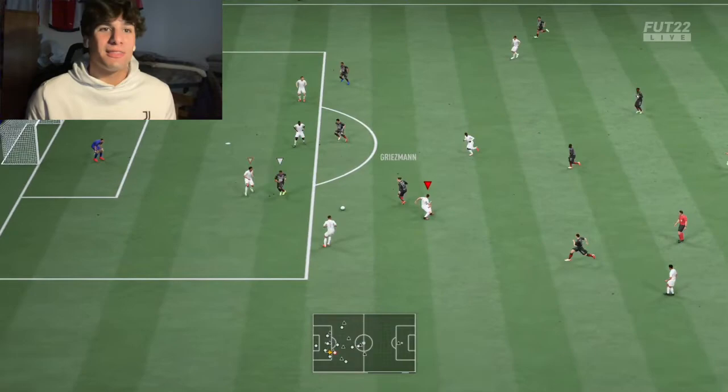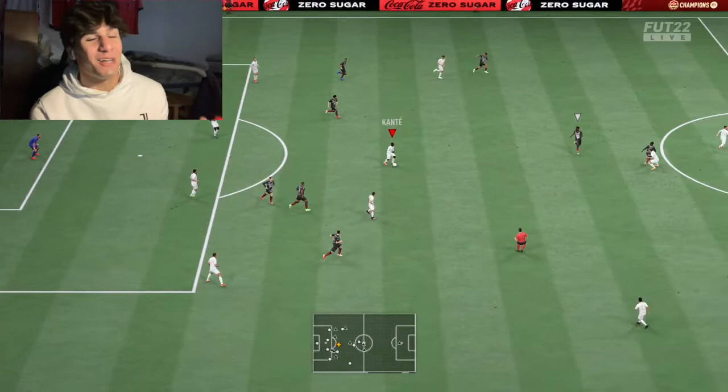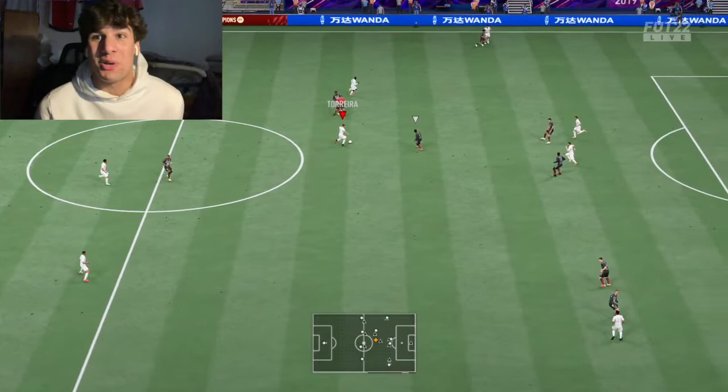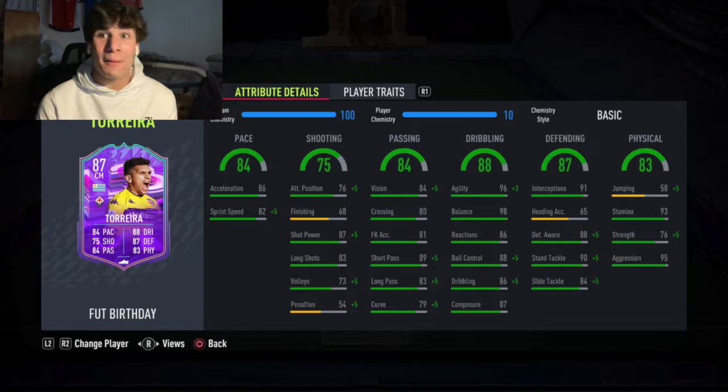Looking at the defending stats, his heading accuracy is obviously terrible because this man is not going to be heading the ball, so you might want to pair him with a taller midfielder. I was playing him alongside Team of the Year Kanté but I didn't have an issue with it. I'm just saying problems could arise if you're going against a crossing merchant with someone like Haaland or Ronaldo — you might want a midfielder that's a bit taller, not a pairing of 5'6" and 5'5".